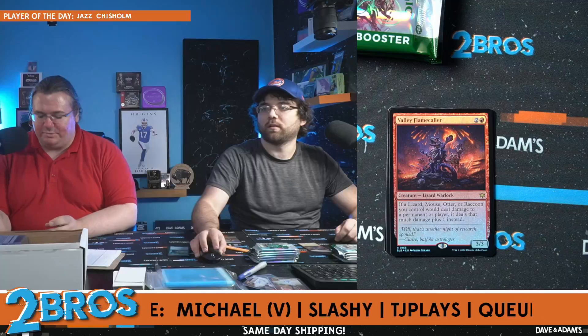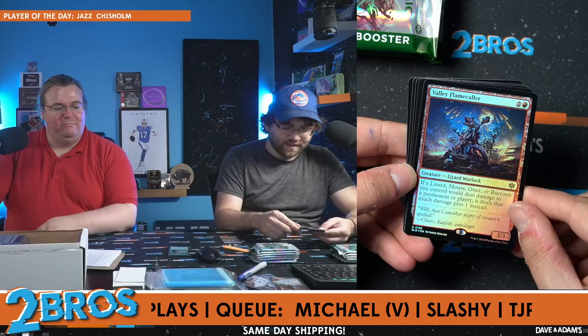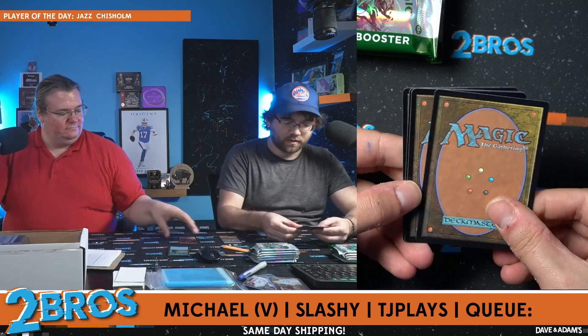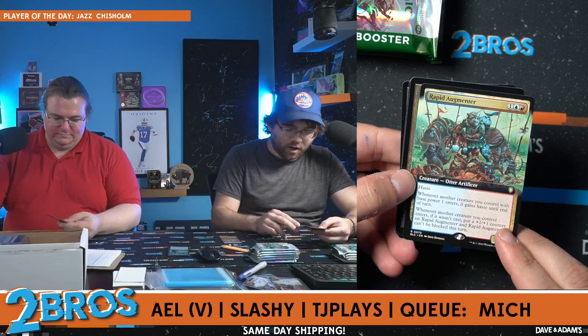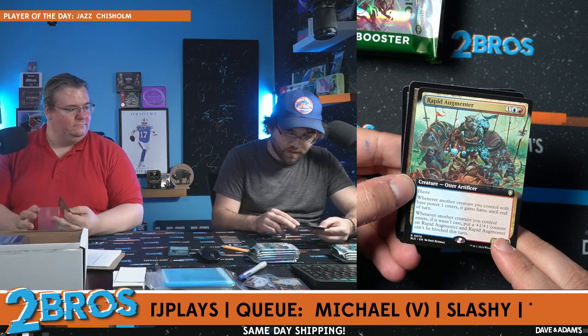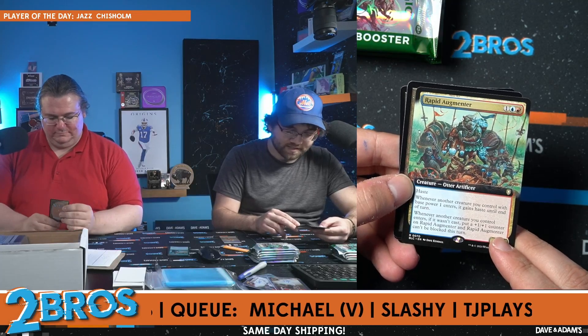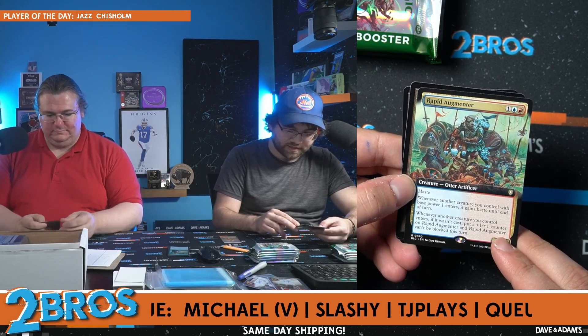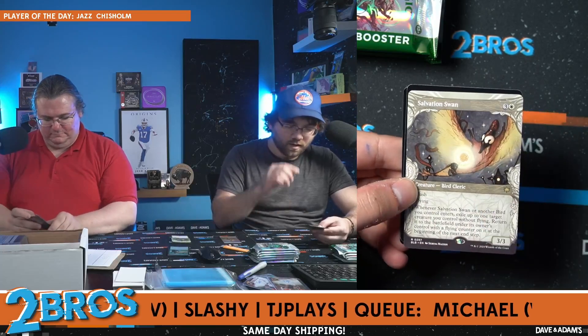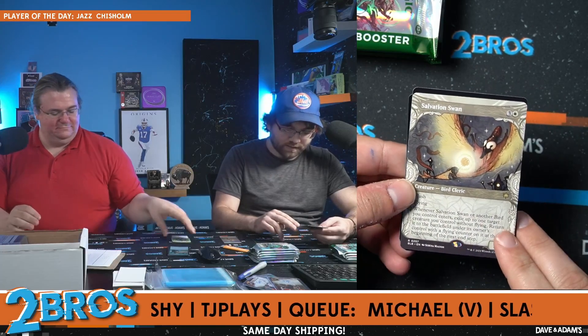Since these are the packs printed in Japan, the rares are at the front — token, then rares. We have Valley Flame Collar as our first rare, followed by Rapid Augmenter. It's one of the commander cards. Creatures you control with power one or less get haste. When a creature you control enters if it wasn't cast, put a plus one plus one counter on it and it can't be blocked. We have Salvation Swan on the alt art.